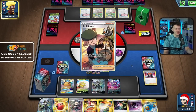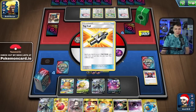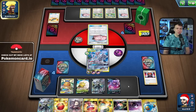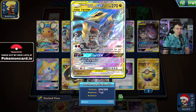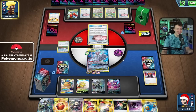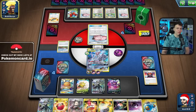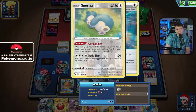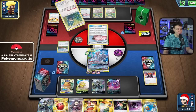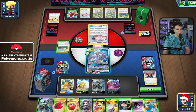We could start attaching to Eldegoss and use Float Up to KO one of these Dolls at some point. I'm going to set up Eldegoss to KO one of these Dolls on a turn where Night Watch just isn't doing enough. I'll put the Horror Energy on the Eldegoss. With Calamitous Slash we'd need all four Horror Energy, and at that point G-Max Wave would one-hit KO us, so that's not good. We'll go with Morning Night Watch. Our second Chaotic Swell is prized, which is a problem.